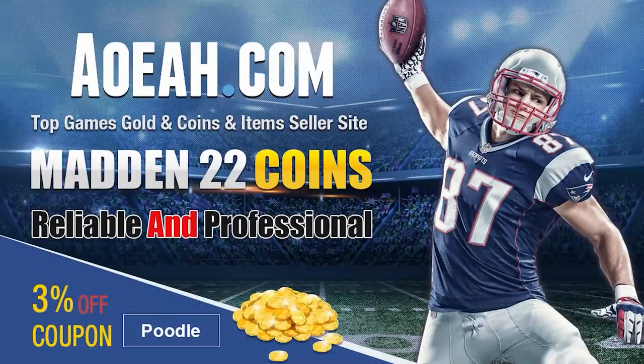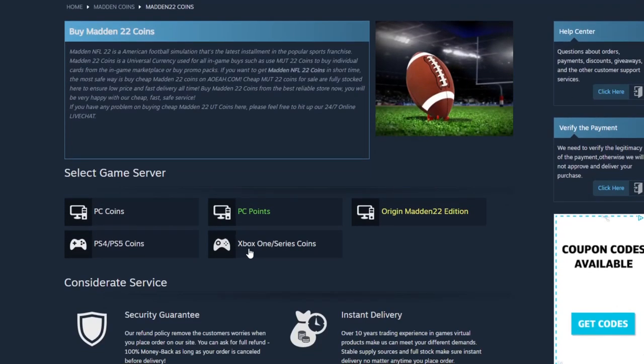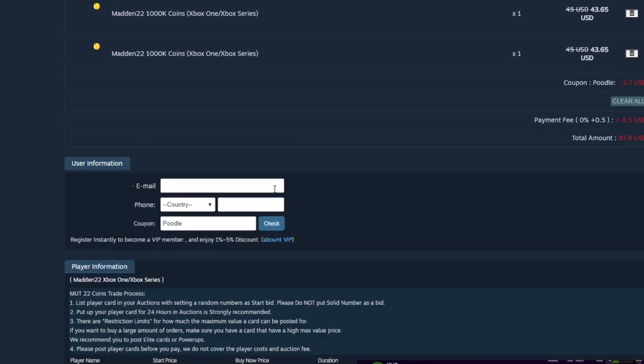If you guys are looking for the absolute cheapest coins on the internet right now, head on over to my sponsor aoeah.com. They got the cheapest coins on the market — you can get a million for under 50 bucks. Make sure to always use code poodle at checkout to get your additional free percent off.